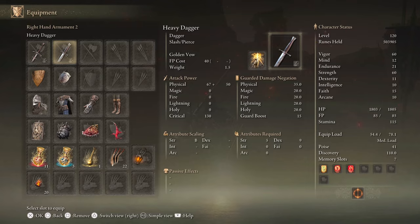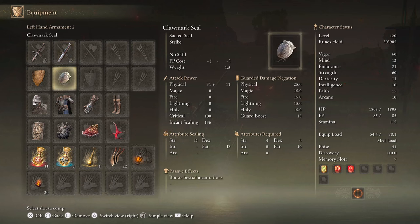The rest of the armaments are going to be a dagger with the Golden Vow Ash of War and any seal, just to use the Flame, Grant Me Strength buff incantation.